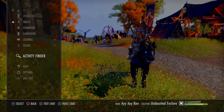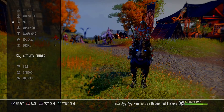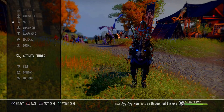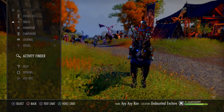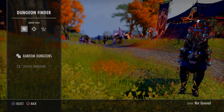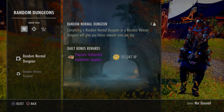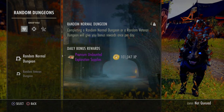Now we're going to cover the daily things you need to do. You need to make sure you're doing these every day because this is what's going to give you the most XP, help your ranks, and help your skill lines. Go to the activity finder and use the dungeon finder - random dungeon. You're going to want to do at least one random dungeon a day.